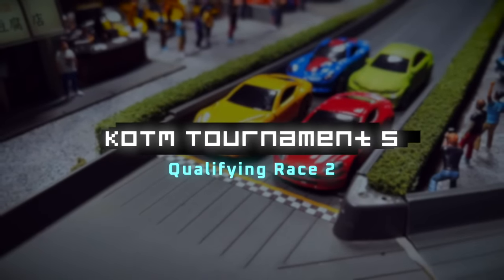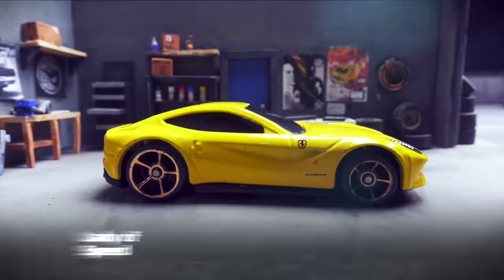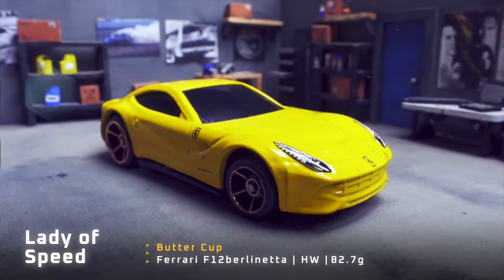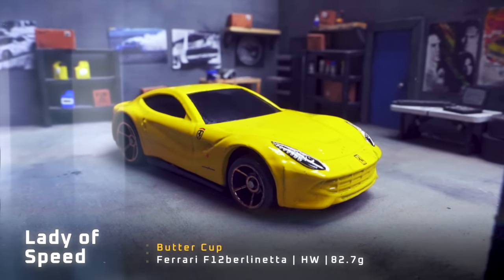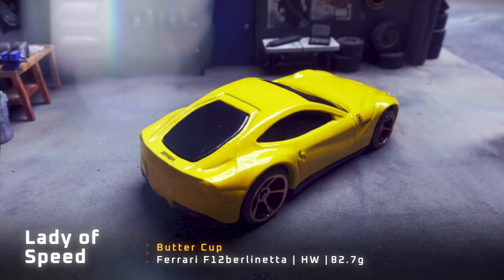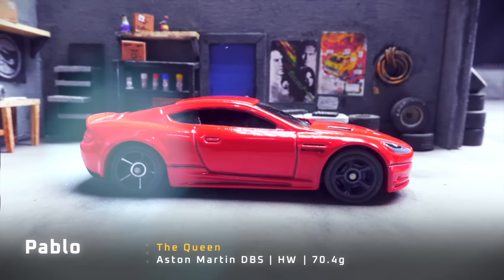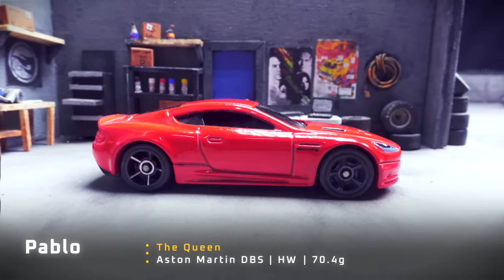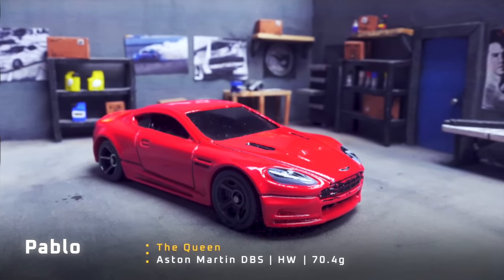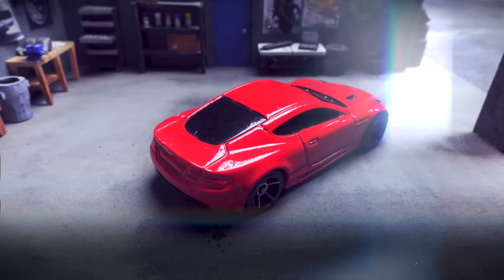King of the Mountain Tournament No. 5, Qualifying Race 2. Returning driver Lady of Speed is driving in Buttercup — a Ferrari F12 Berlinetta weighing 82.7 grams. She's a fan favorite from the last tournament but got knocked out in the first round. Then we have Pablo driving in The Queen — an Aston Martin DBS weighing 70.4 grams.